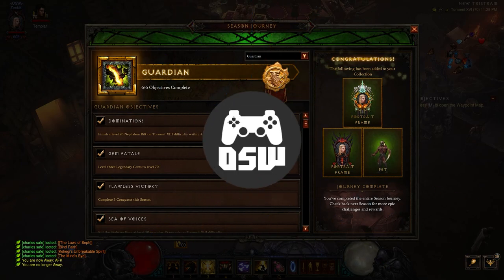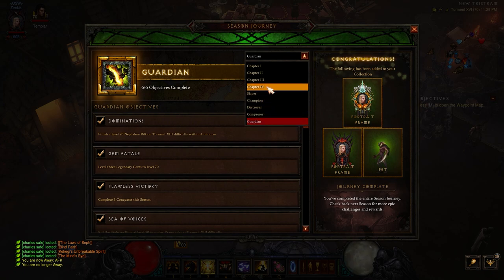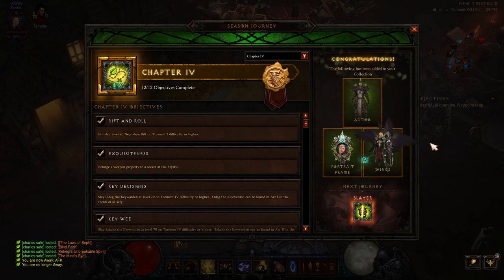Hello everybody! Season 24 is live in Diablo 3 and this is a spicy meatball, I'll tell you what. This is a great season and I'll talk about that in a moment. I'm going to run you guys through everything you need to do to complete your seasonal journey, which is going to get you this cool new portrait, this cool new pet, and some of the old portraits as well, including the seraph wings.